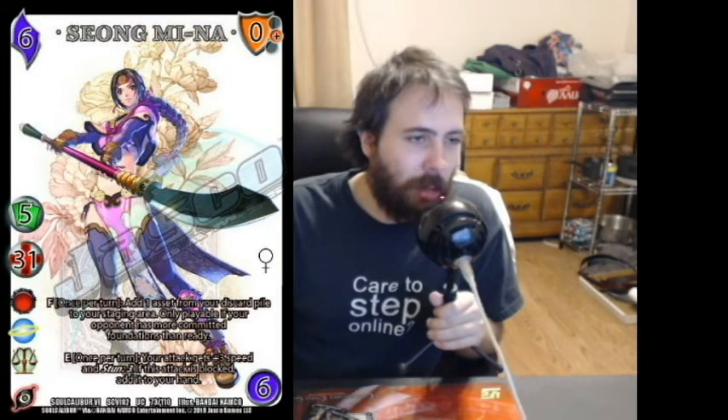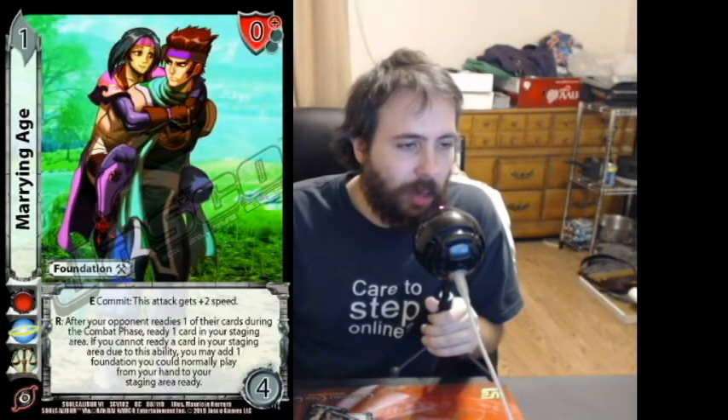Xianghua — yeah, assets are pretty sick. Xianghua ultra rare — they printed this just so I can bump up the prices on my budget deck list by about 150 dollars. 'Marrying Age' — that's a good little joke they printed. Does it actually have the same text as the ultra rare? I gotta check that.